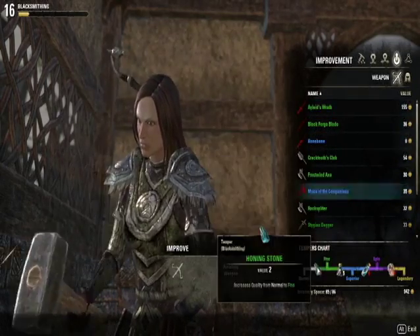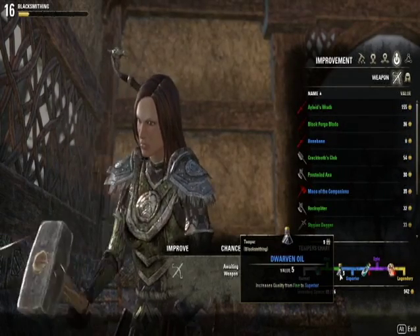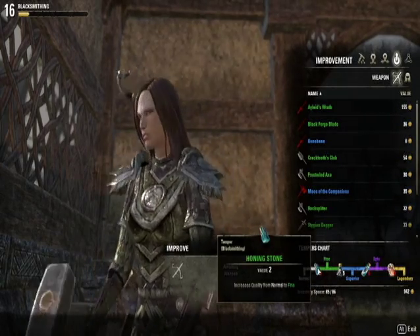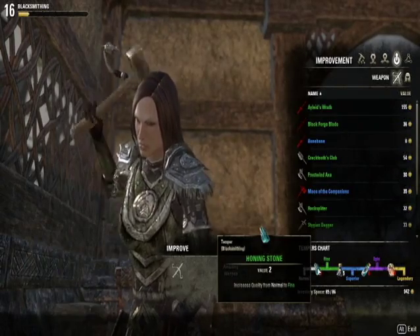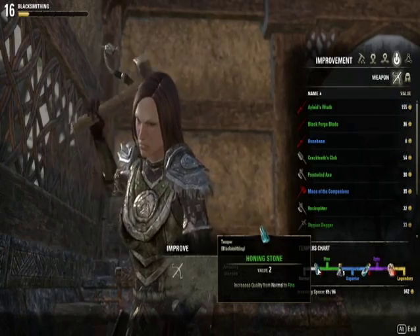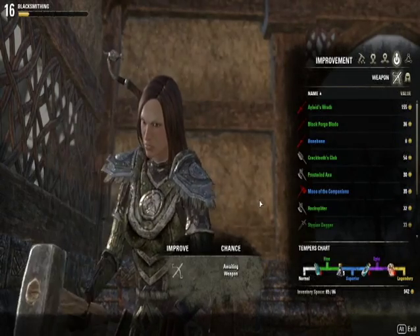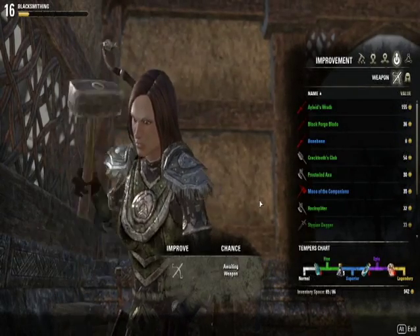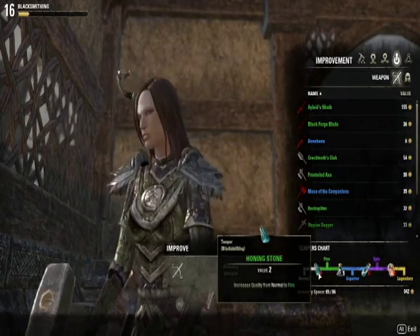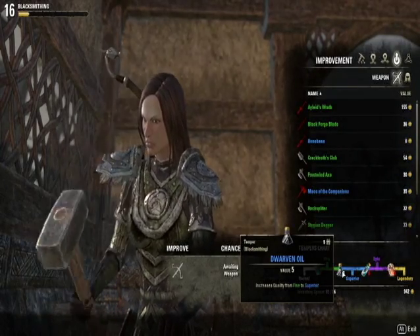Over here is the upgrade tab. I don't have any honing stones, but I do have Dwemer oil. If you have the honing stones, you need at least 4 of them to get to 90% or 100%, depending on what your level is — mine is at 16 right now. Depends on how many skill perk points you've put into the skill tree. That's why I only need 4 to get 100% — I need 3 to get to 90%. With this one, I need maybe 4 or 5 to get to 100%.